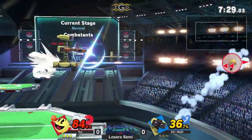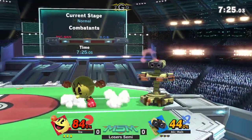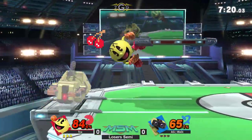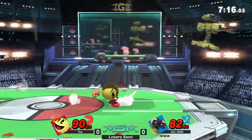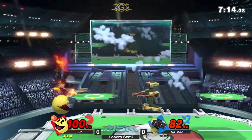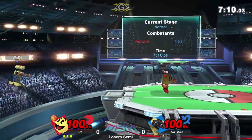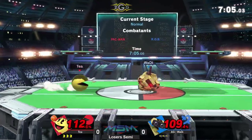Right now Wadi is doing a really good job of avoiding these projectiles. He looks like he's comfortable edge guarding Pac-Man for the most part. Nice parry. He's in with a forward tilt for safety, but he almost gets the whip punish here on Wadi's landing. That was almost a really good gyro setup for Wadi.